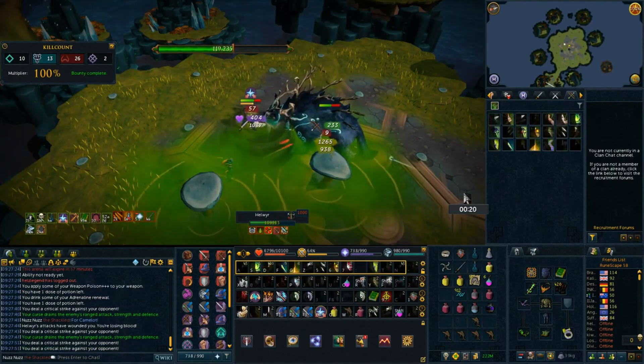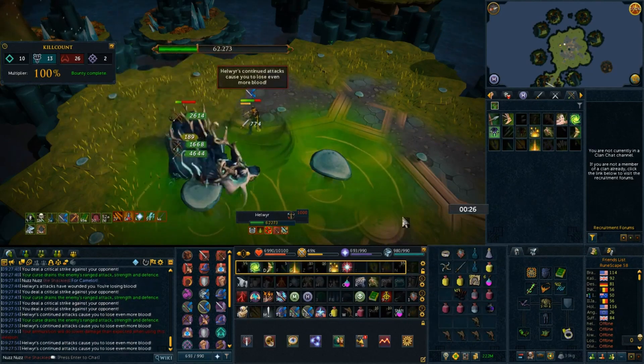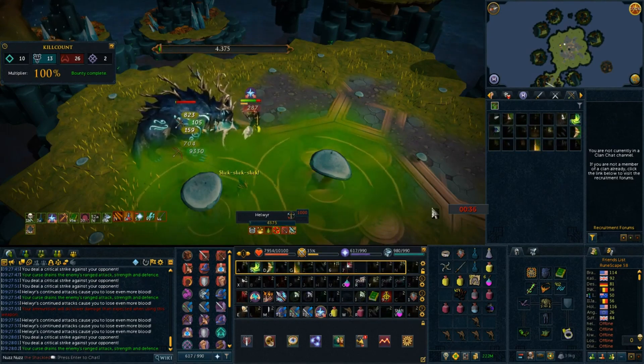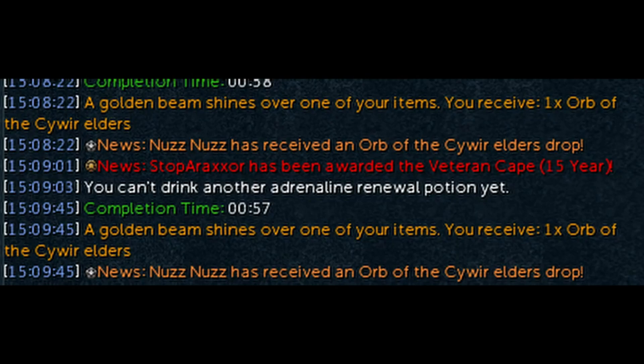Then I did some Helwyr — I just need the pet for the log. I did about four hours in total and started off very lucky. Sadly I didn't get the drop on recording; my file corrupted, which really sucks, but at least I got a screenshot of the chat. We got an orb of the Kaiwar Elders and then the next drop was another orb of the Kaiwar Elders. We've gotten decent drops at all the God Wars 2 bosses. I did some Twin Furies but didn't get too much, then moved on to higher level PVM.